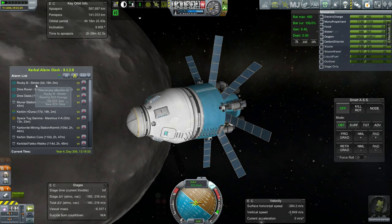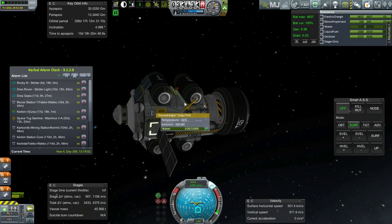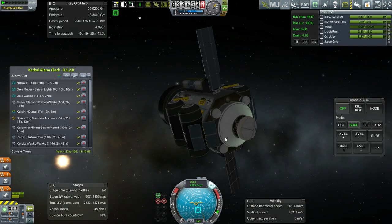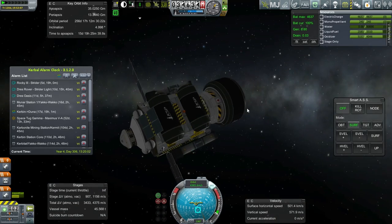Now on to the Rocky III. The Rocky III is a drilling unit for the Oasis, so purely water drilling going on here. I think the Oasis will have to do the scanning, unless I'm mistaken — I don't think there's a scanner on the Rocky III.